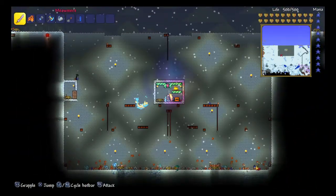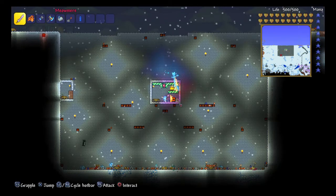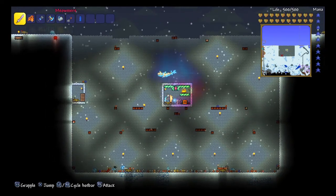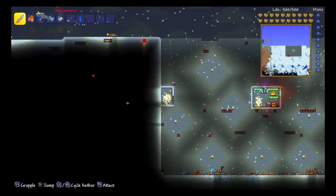Let's actually turn the trap off real quickly. And it's great to do it during events like Martian Madness - I have some up there, so there's a flying saucer. Pretty much you can just AFK and have a heart statue hooked up here.